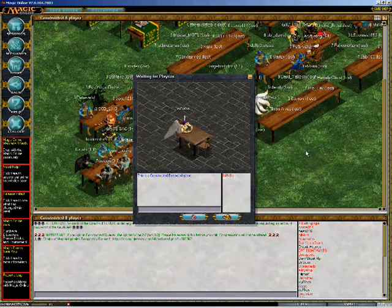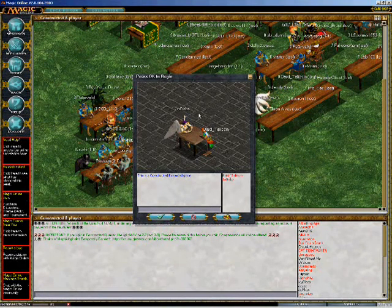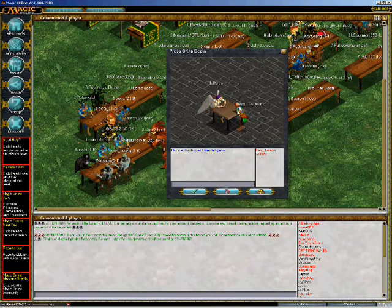What I've done here is I've started a constructed extended game, and it looks like someone's joined. A little bird there — I'm the angel — and I'm just going to press the check mark to start.